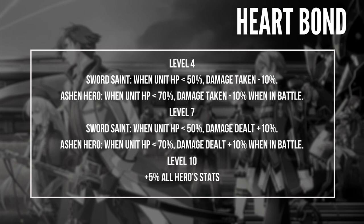Now let's take a look at the heart bond differences. Sword Saint: when you have below 50% HP, damage taken minus 10%. Ashen Hero: when you have less than 70% HP, damage taken minus 10% when in battle. At level 4, Sword Saint gives AoE damage taken minus 10% when below 50% HP in general, while Ashen Hero applies only in battle at 7% HP or less. At level 7, Sword Saint gives damage dealt plus 10% when unit HP is below 50% in general. So even in the heart bond, Sword Saint is more offensive while Ashen Hero is more defensive but only inside battle.